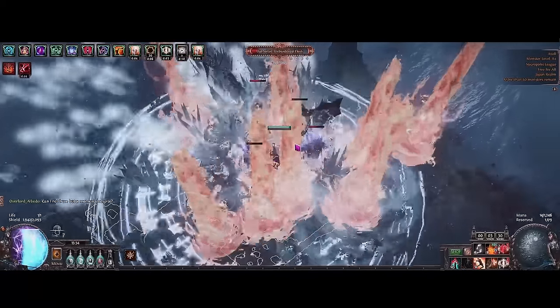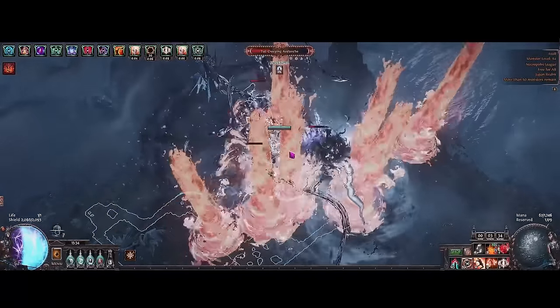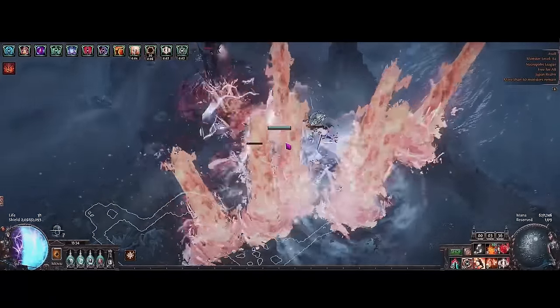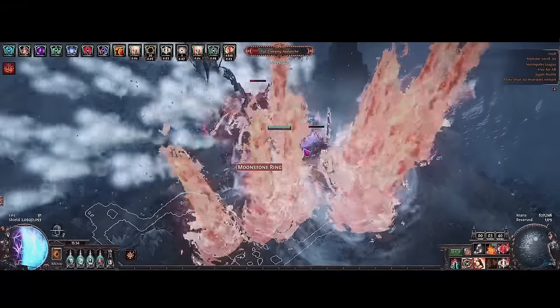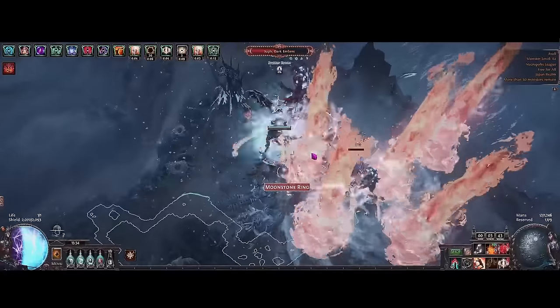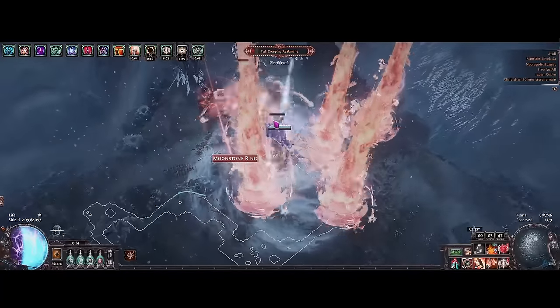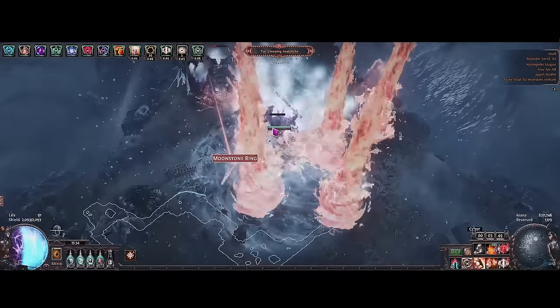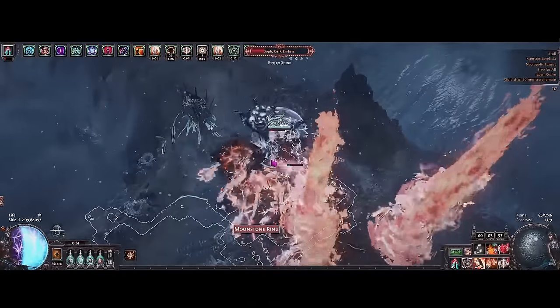So just to give you an idea of what people are usually spending on these characters — just the Mageblood and the rest of the items being relatively cheap. There's a Nimus here too, and when I bought it it was very cheap, but it's gone back up in price. But even those two items would be considered the cheaper items for this build usually. So that's why I'm calling it budget — say what you will, but it is what it is.